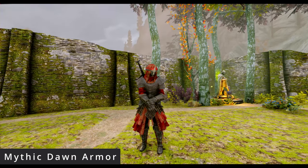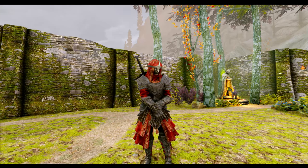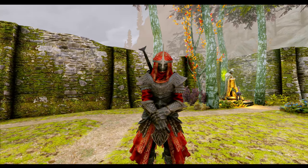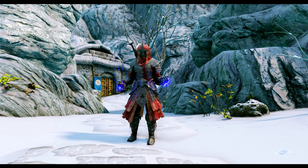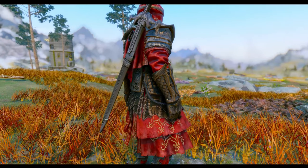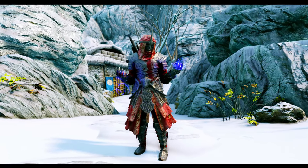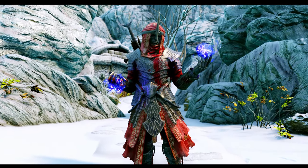Do you still remember the cool armor from the intro of The Elder Scrolls IV: Oblivion? Well, now you can have it in Skyrim. The Mythic Dawn Armor mod by 4th Unknown adds a completely reworked and definitely better looking armor into Skyrim. Not only do you get the standalone armor set, you also get the iconic weapons used by the Mythic Dawn cultists. Not only does this mod add a bit of nostalgia from the previous game, it also adds a bit of immersion to the last remaining Mythic Dawn cultists in Skyrim, so it ties in very well with the base game.